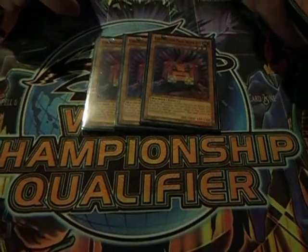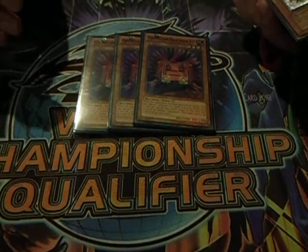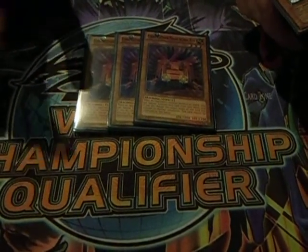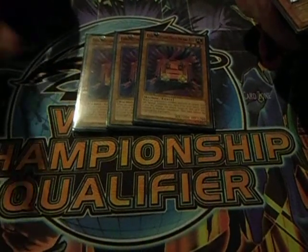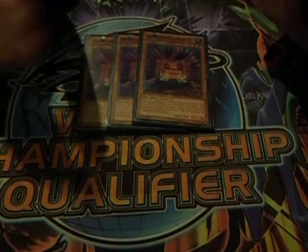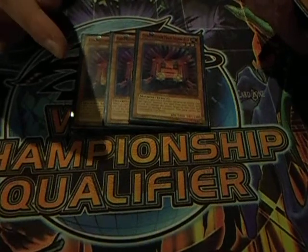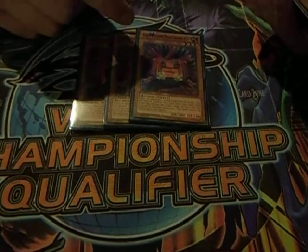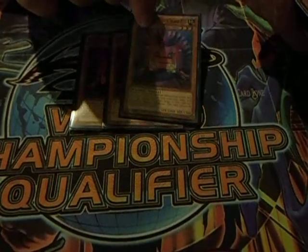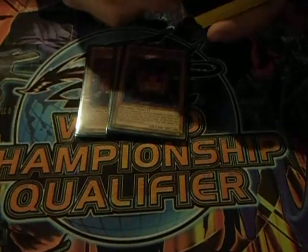I play three Construction Train Signal Red, which is quite useful. It's kind of like a Battle Fader type. Basically when your opponent declares an attack, you can activate this from your hand, special summon it, and they proceed to battle with this card, and that card cannot be destroyed by that battle. That's pretty cool.